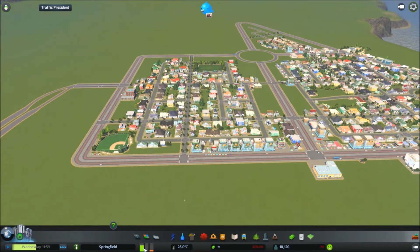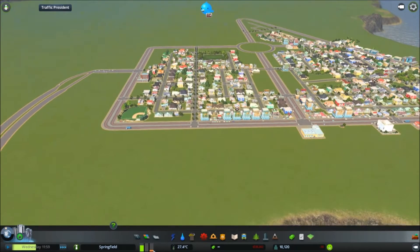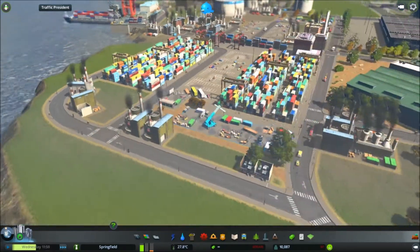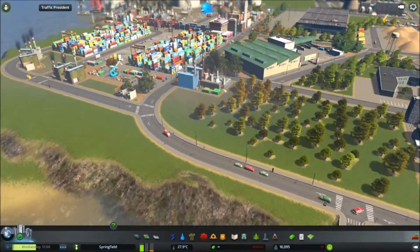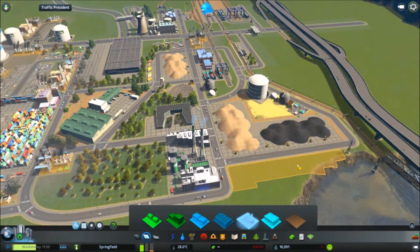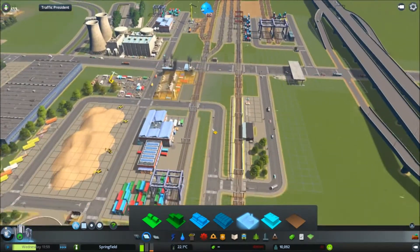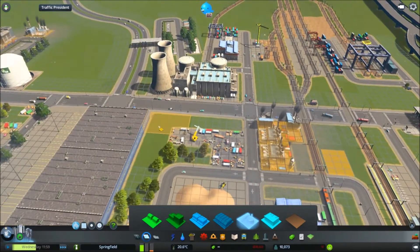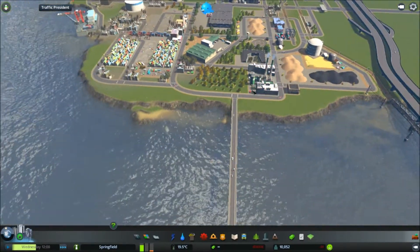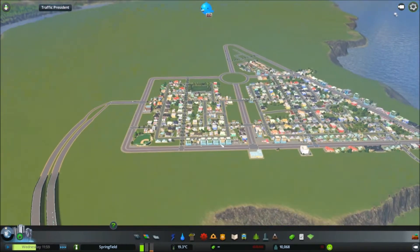As you can see, our demand has gone up again. We've got industry demand, and when I started to zone, new factories started popping up which is really good. We could probably do with a little bit more if I fill in this area, making sure it's not near the water plant - obviously don't want to make that mistake again. I'll just let them pop up naturally. Things are going well now, but we did have a bit of a problem there.